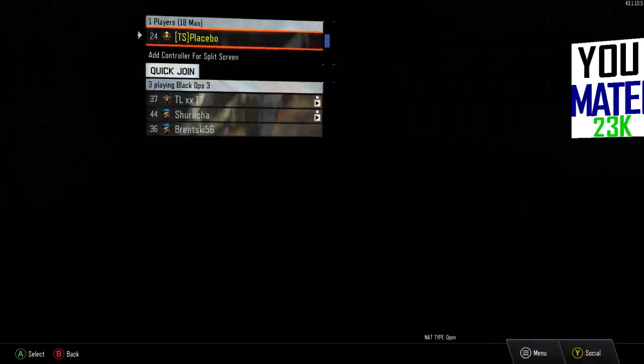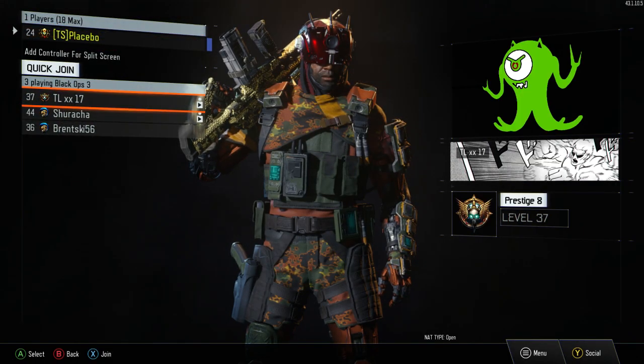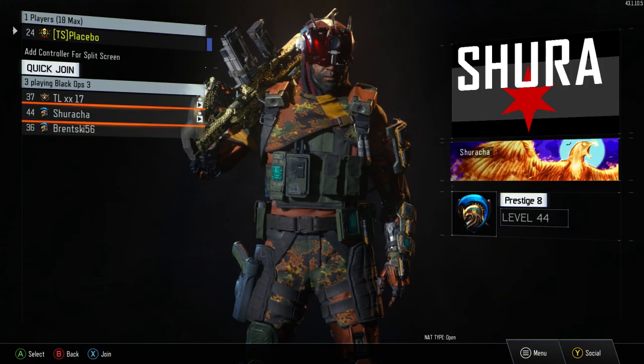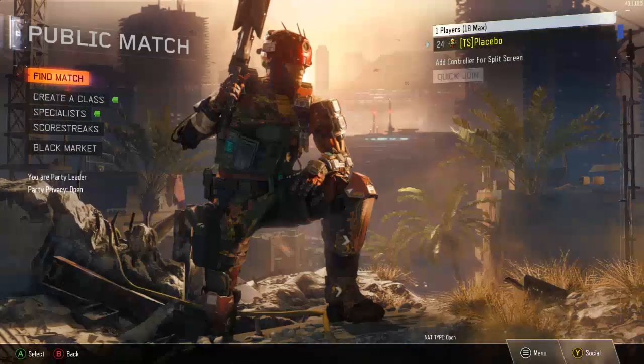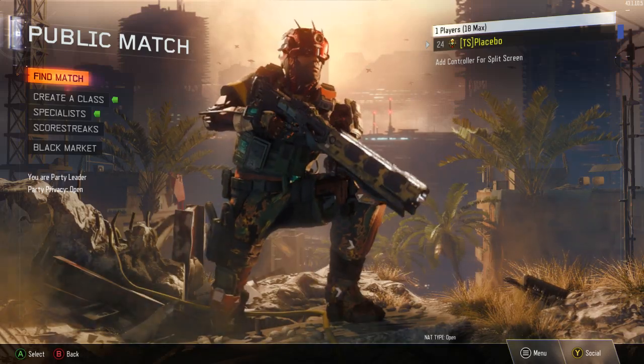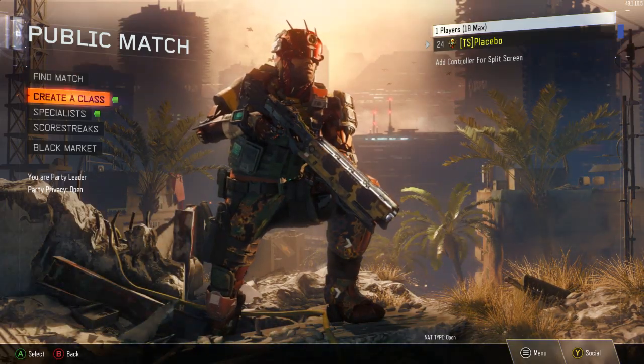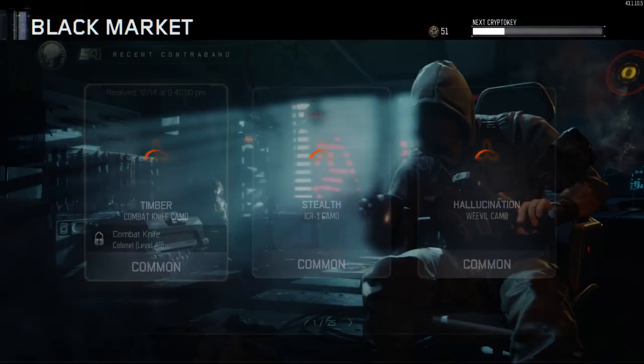The first thing you'll notice when you get on Black Ops 3 is that there'll be a quick join option to join your friends session quickly. It's a pretty cool thing, I don't know if it's really needed because they already have the friends thing, but it's something different. The next big thing is that you will be able to see your most recent black market items that you unlocked.